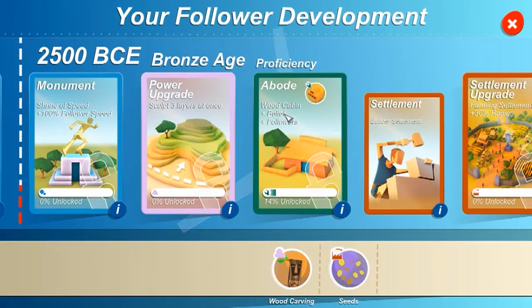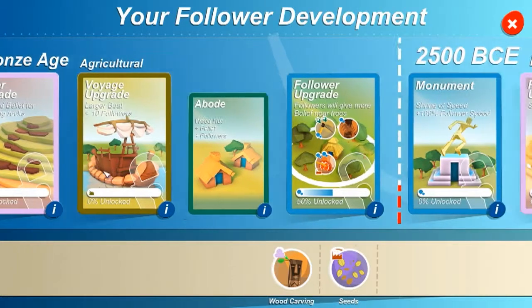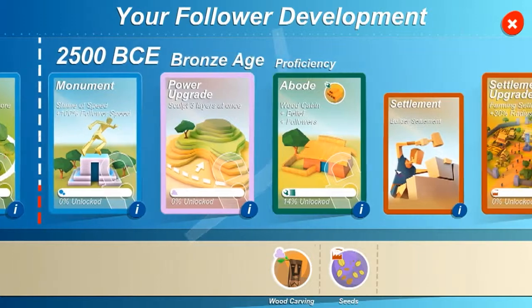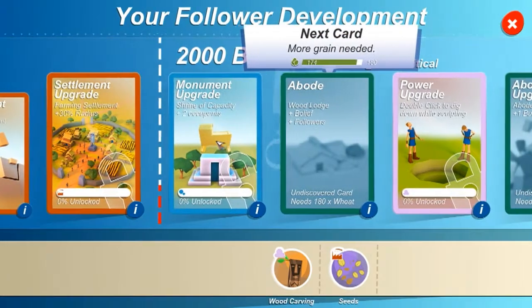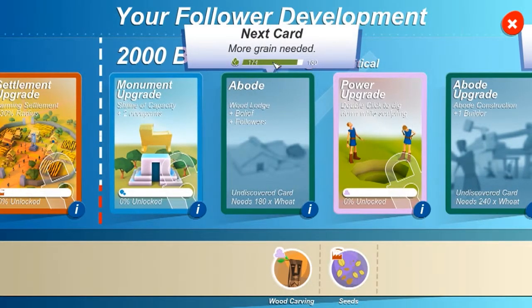The wood cabin, which is basically the next step up from the wood hut there. It's basically the same thing except we get a little garden. That's in the process of being unlocked. The latest one I unlocked was the settlement upgrade — fund settlement at plus 30% radius. That one will be unlocked pretty soon. I've got 174 out of 190 grain, so the wood lodge will be next.